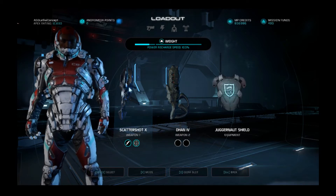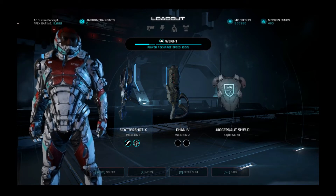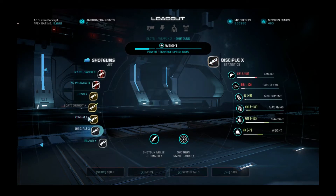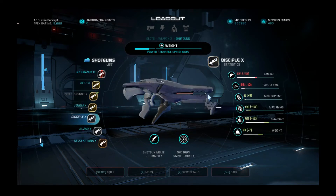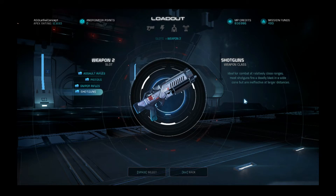In the end I would actually recommend three shotguns for you to use: the Scattershot, which is what I have equipped, and also either the Seifull or the Hesh shotgun. This one has an ammo of 6 and this one has an ammo of 10. You want shotguns with a decent clip size so that you can kill at least two or three enemies.